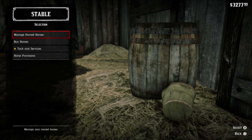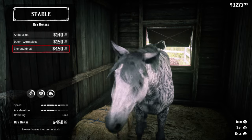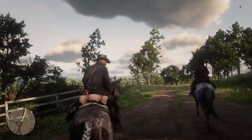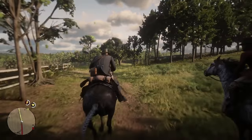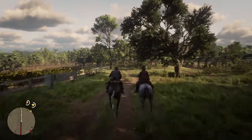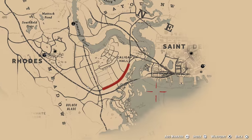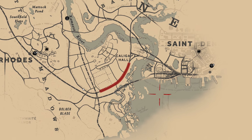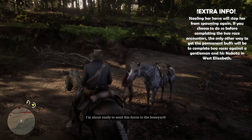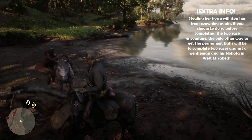If the Brindle Thoroughbred is more your type, you can purchase this coat in the Strawberry Stable for $450 upon reaching chapter 3. Players wanting the Brindle in chapter 2 will need to keep their eyes peeled for a random encounter with a woman who will challenge you and your steed to a race against her Brindle Thoroughbred. This encounter typically triggers in Le Moyne between Rhodes and Saint Denis. You can steal this horse if you wish, but I do recommend completing the two encounters with her first for some cool permanent buffs before snatching her horse.